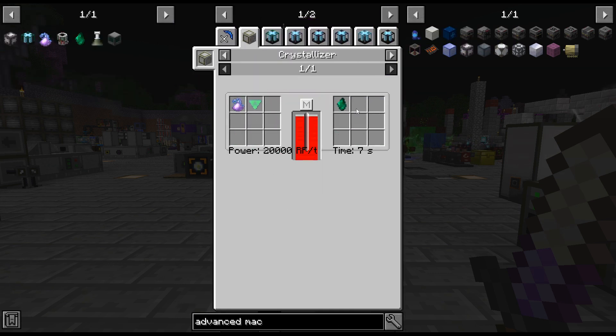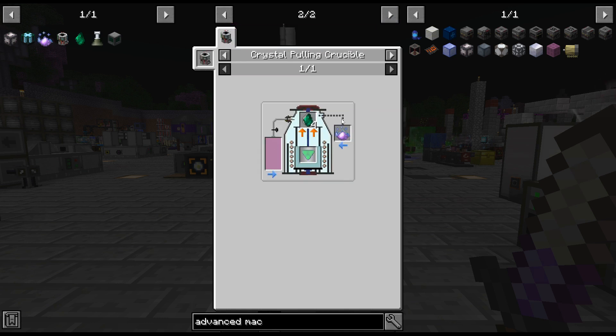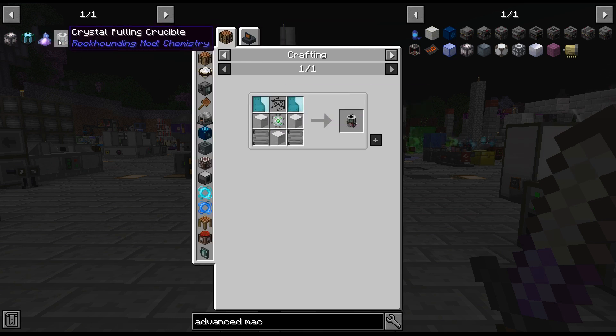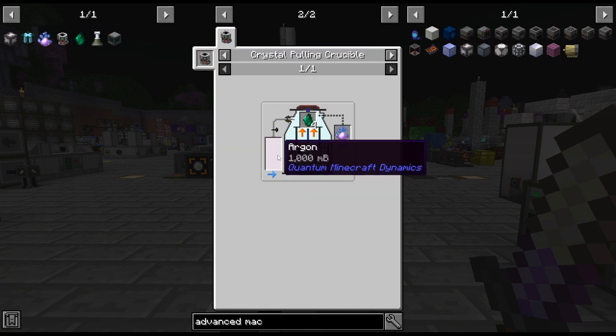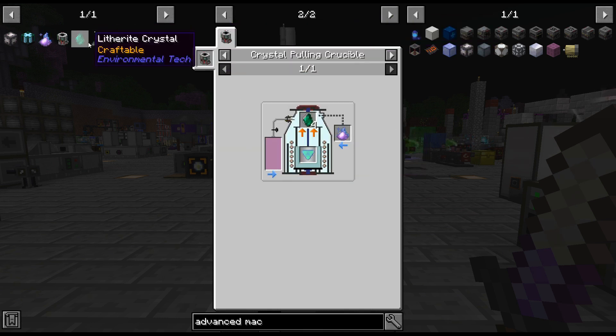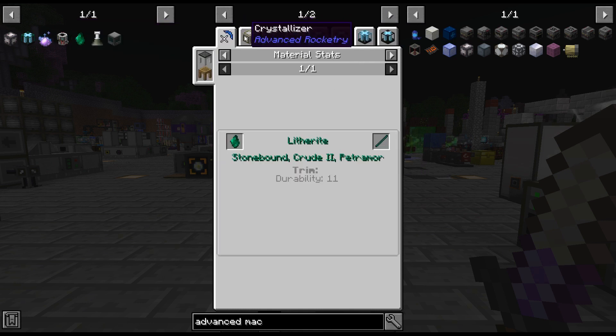We're not going to do the crystallized recipe, because that gives one crystal and this one gives four. I'm not sure why, to be honest. Is it because one of them gives argon, so it's more complicated? It just feels like, why would you ever do that recipe?